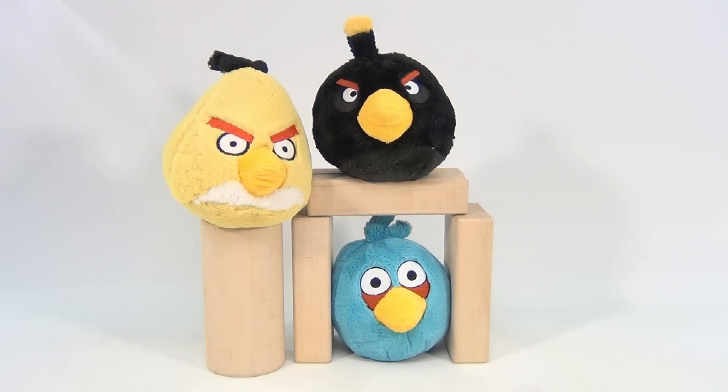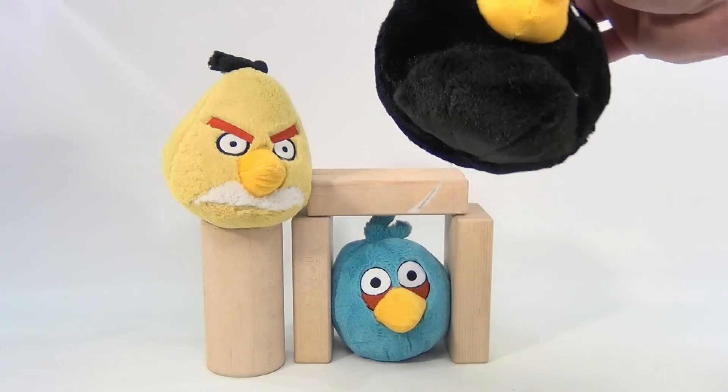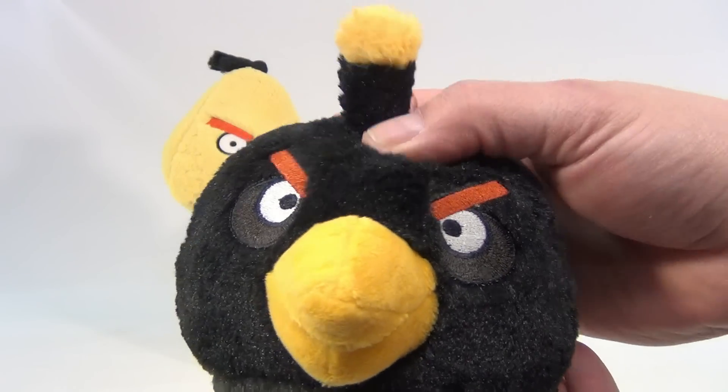It's Angry Birds Plush. We have three of them. These also have sound in them — we'll show you that in a minute. We have the blue bird, he's Glassjaw, the cluster — he splits into three. We have the bombing bird, the black one, also called Kamikaze, Smasher. And then the yellow bird, the matching bird — he speeds up. Let's hear each one; they're all pretty much the same, but we'll just play them.